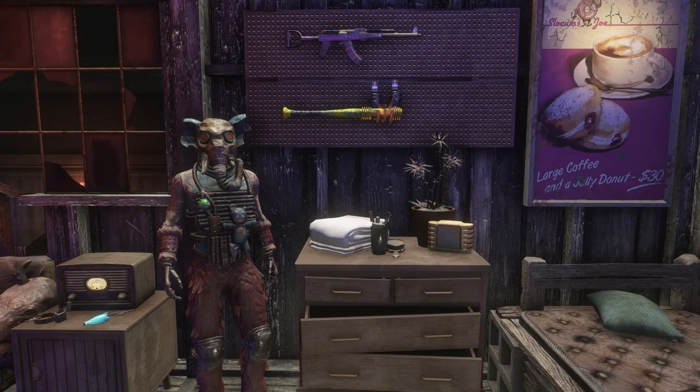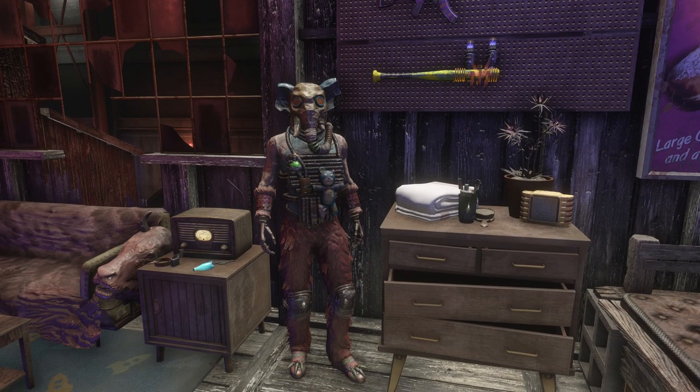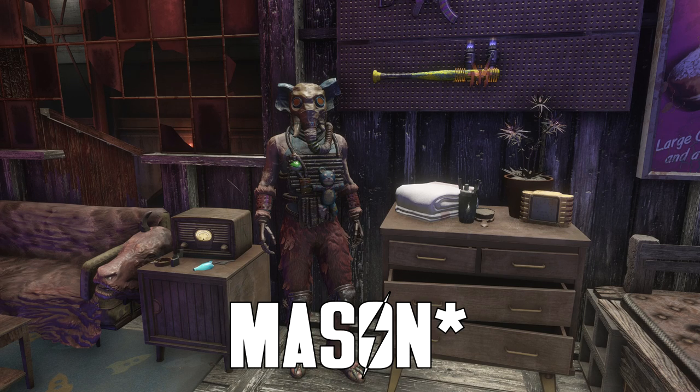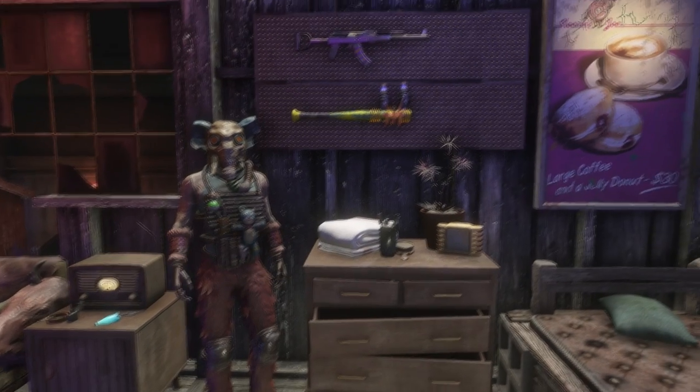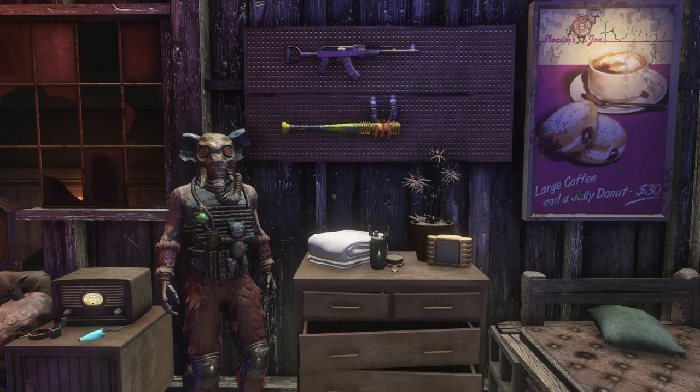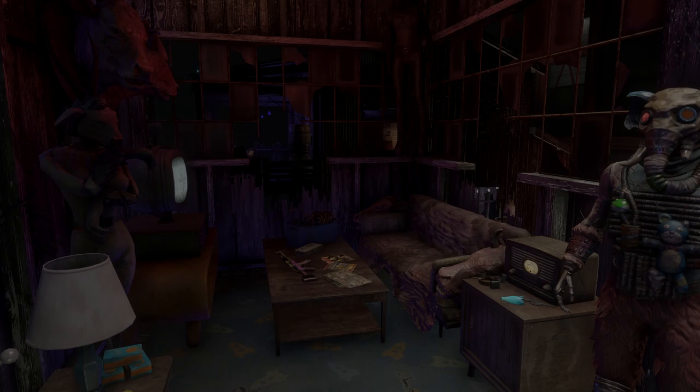Next up are some details you may have noticed the second we walked in, and those include some armor. I believe every piece on here aside from the helmet used to belong to Maxon. If you saw my Nuka World playthrough you might be thinking I sided with him — well, let's just say one day I got a bit bored and kind of massacred everyone there. I'd like to think I did it because I felt bad for Preston, but let's face it, it was really just boredom. Aside from that, we also have some very colorful Pack weapons.